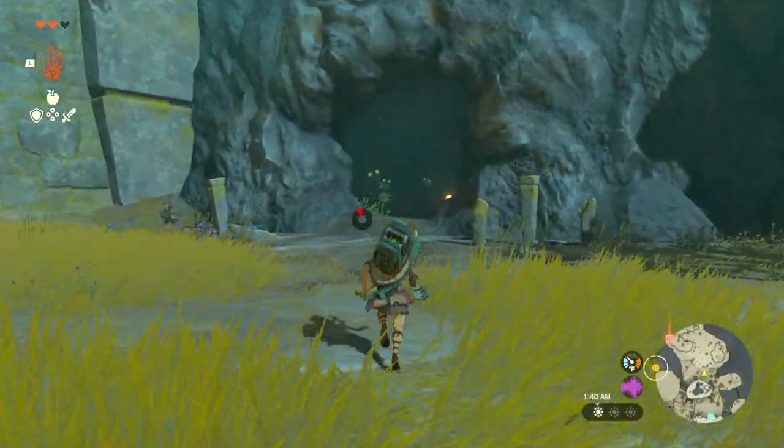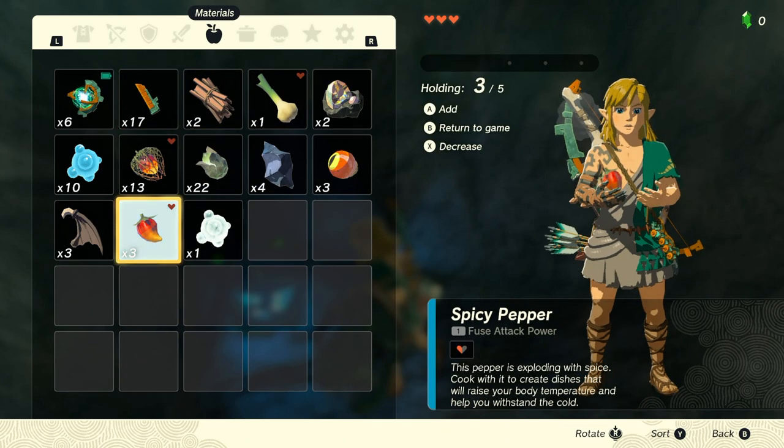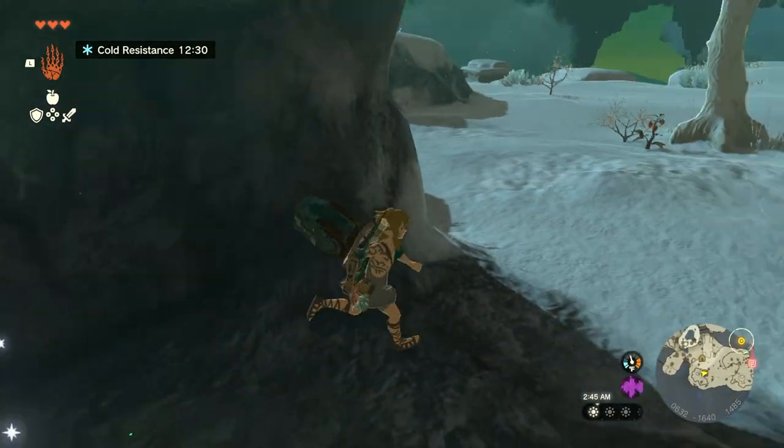Now head along that path until you find the next cave. At that cave, there will be some spicy peppers. Go and get those and then throw them into a pot which will give you spicy sautéed peppers. Go eat that and it'll give you cold resistance.